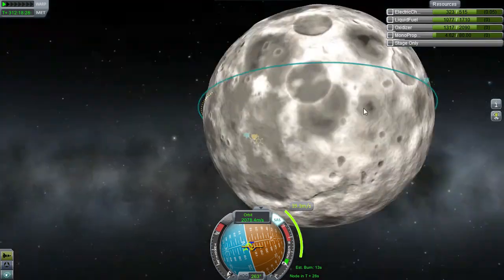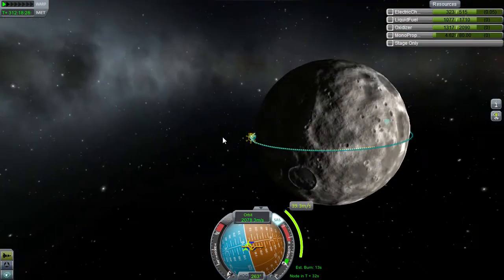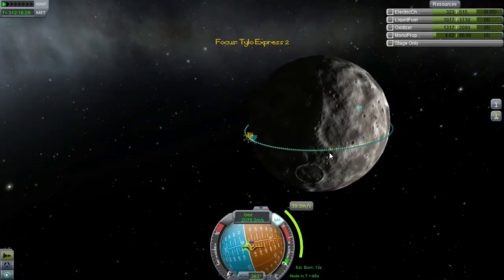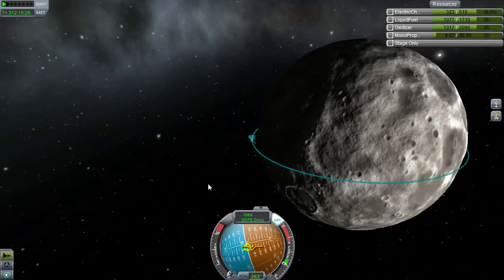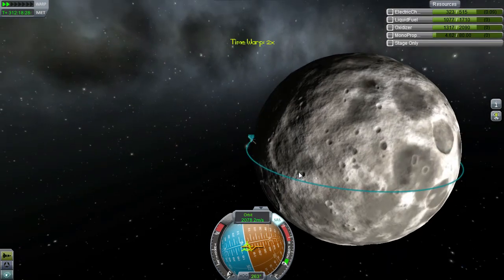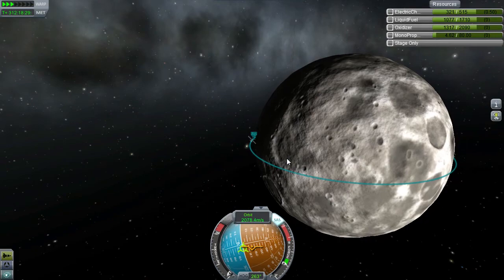Current altitude is around sixteen thousand - so this area is probably still about twenty thousand or so. Our current altitude is forty thousand. Now another little wait until we get over to that side. Actually I'm going to quick save here, because I don't want to have to do that again. I don't promise that we're going to make this the first time - we try our best.